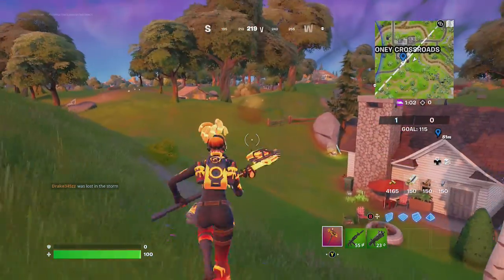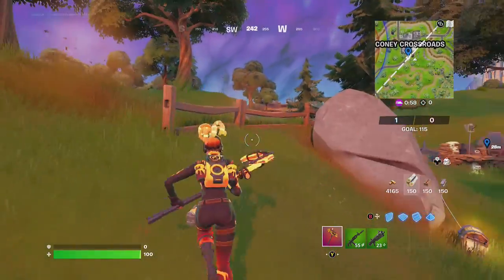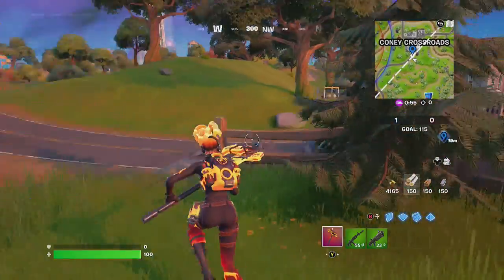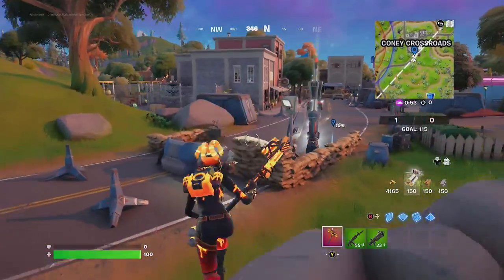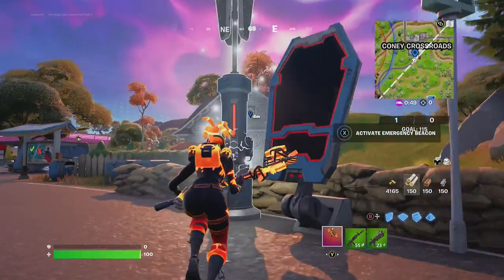Hey friends, thanks for joining us today. GoblinGrip is going to show you how to activate the emergency beacon at Coney Crossroads or Tilted Towers. He's headed over toward Coney Crossroads — it's this nice little shiny item.